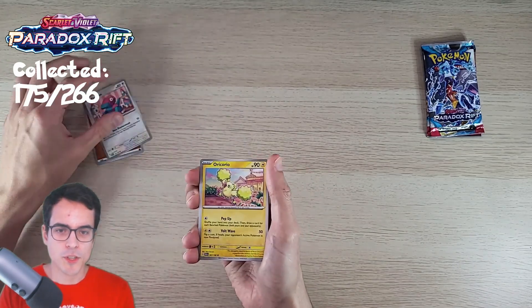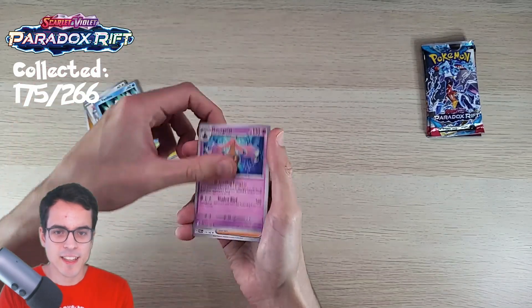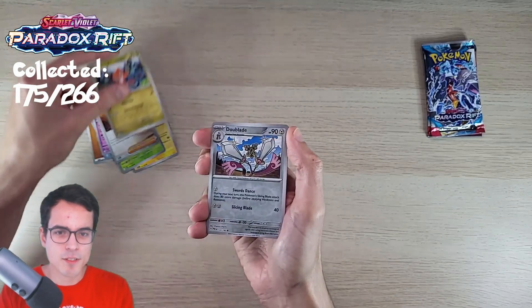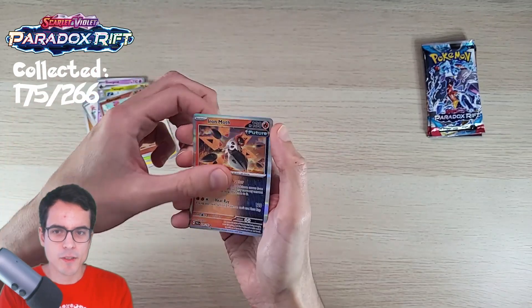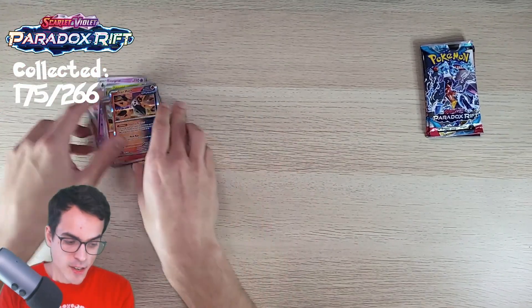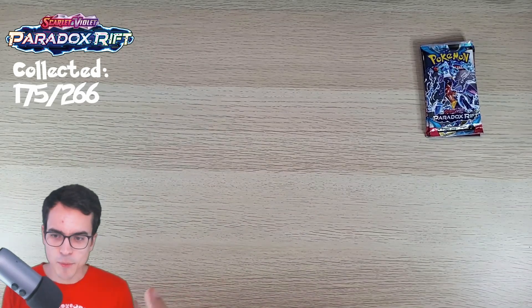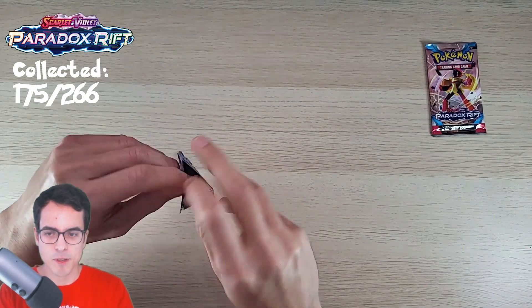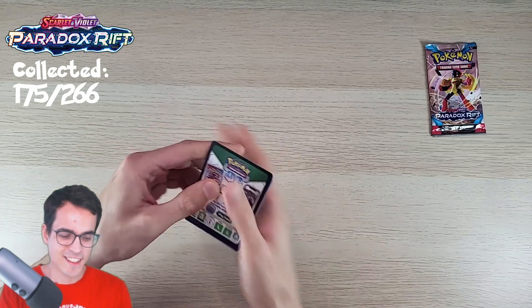Fight Energy. Porygon, Oricorio, Toadscool, Vanillite, Gourgeist, Professor Sada's Vitality, Tatsugiri, Dewblade, Sharpedo, and we've got Iron Moth. Alright, so now it's the packs that came with the box. Can the Iron Valiant EX box deliver some goods? We're gonna find out.